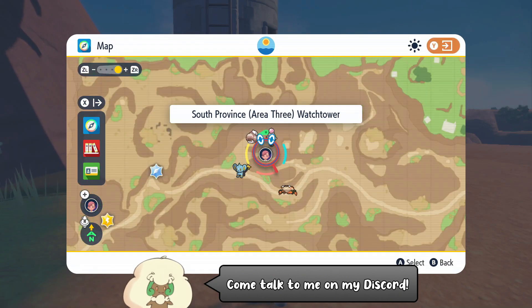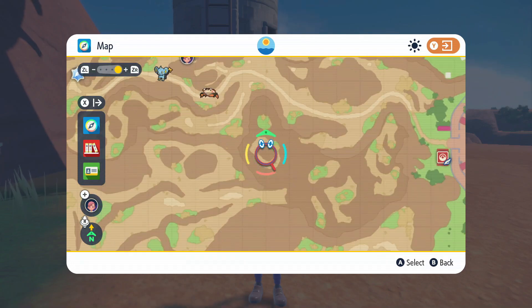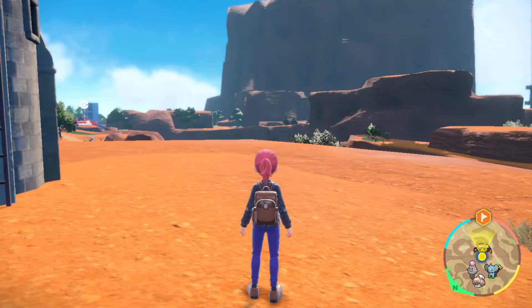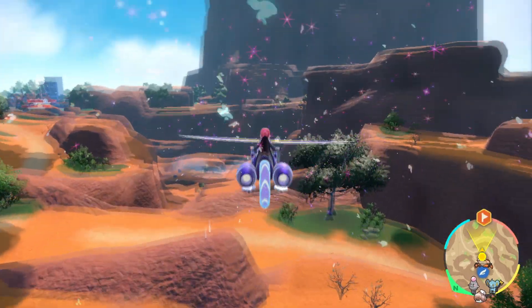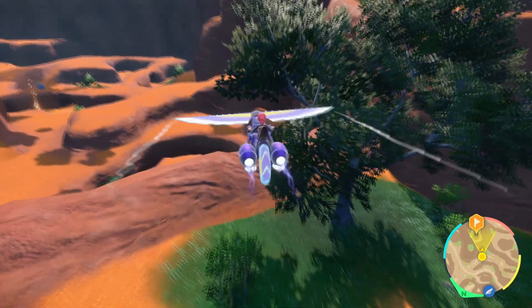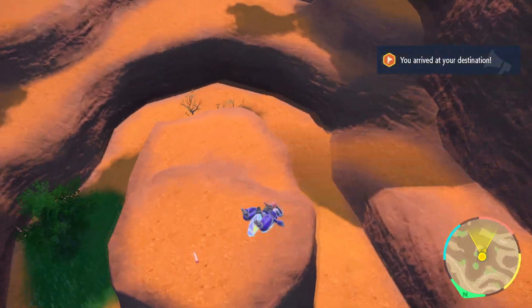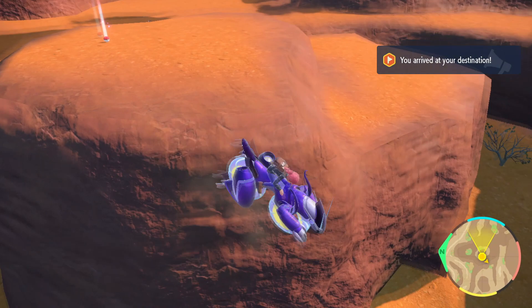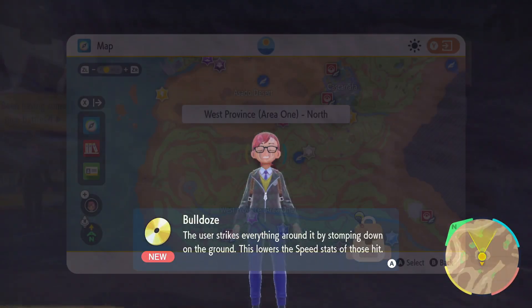We're going to start off by flying over to the South Province Area 3 Watchtower and marking this little circle with the circle of land inside of it — that's pretty much my best description of that. Jump from this location and glide straight to it. You'll notice it from above because it looks like a circle with a circle inside of it. The landmass in the center doesn't have it on top — there's a little cove on the inside of the side of it, which is pretty cool. You can grab the TM from there.